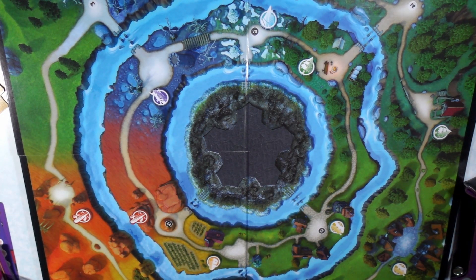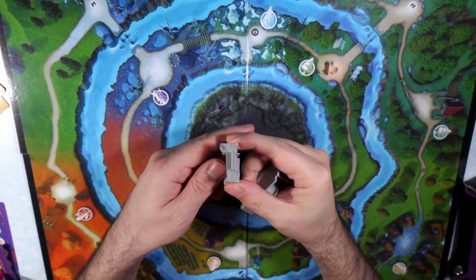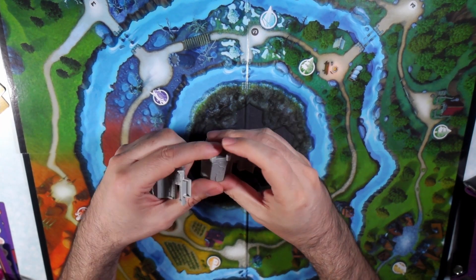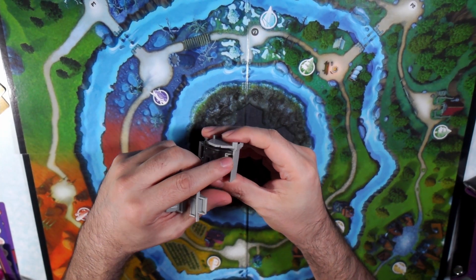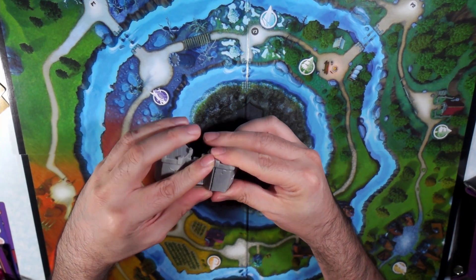Now it's time for the castle — super easy to put this thing together. It has a little section right here and that's going to slide. If you look at the tower on the backside there's a little section where it just slides right into it. You don't have to force it or anything.